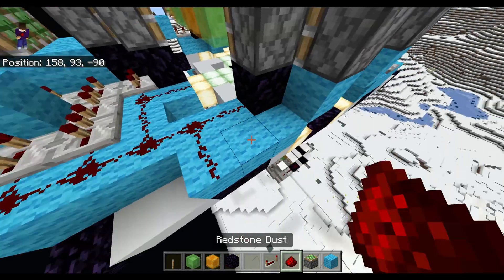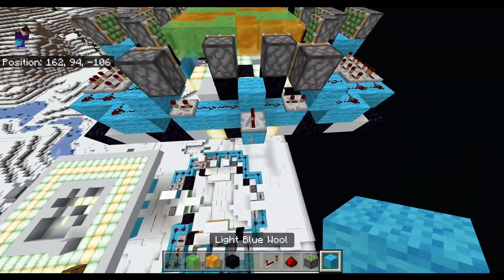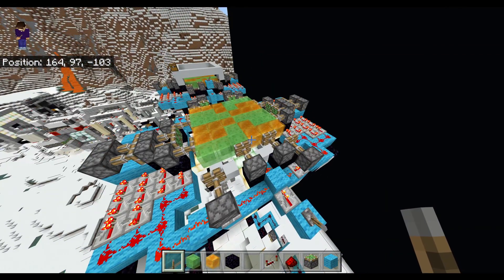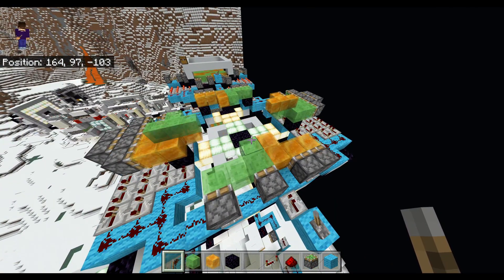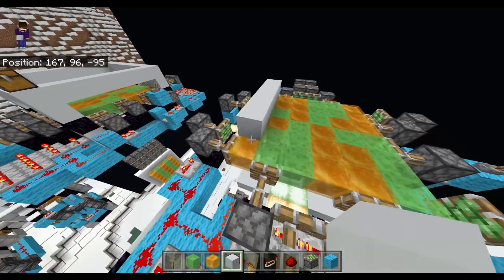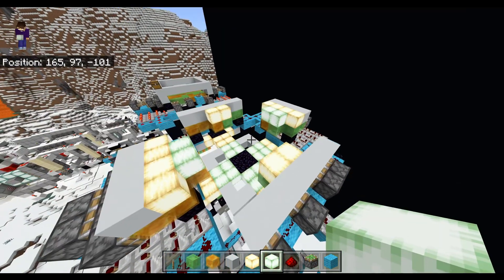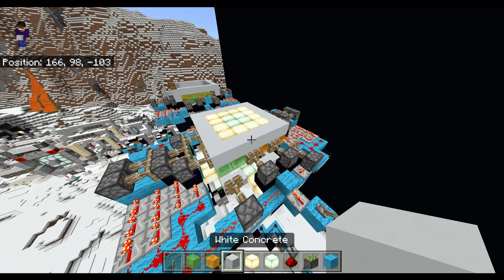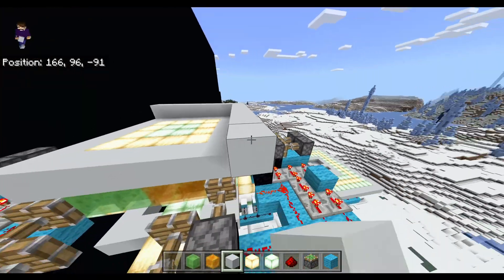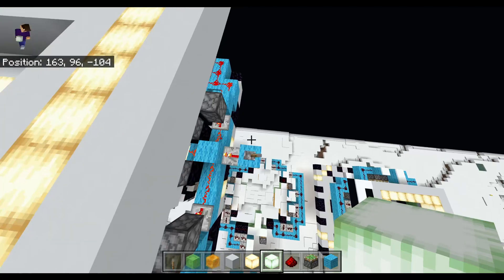That should be the door done. Going back to the input on the right side, power the repeater going into the block — then when we turn it off it should all fold back like that, and fold in. The blocks to cover your trap door would be here, just make sure it folds away fine even with those blocks. Your floor above would be one block higher than the door. There you go — that's what it would look like more decorated, folding away like that.